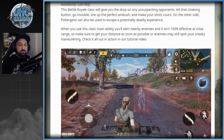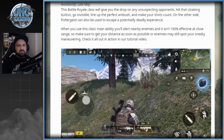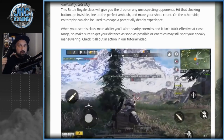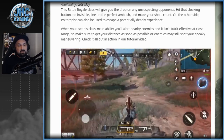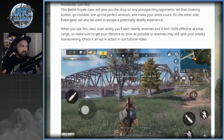The new Battle Royale class Poltergeist is coming late May — at least three weeks away. We don't know exactly how to unlock it, but usually it's through a weekly event where you play some Battle Royale matches. With Poltergeist you'll be invisible for a very short period of time — should be very interesting especially in solos.